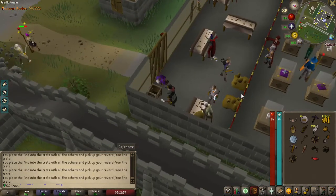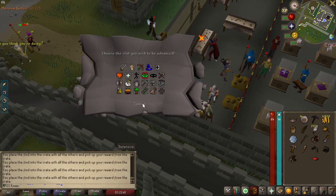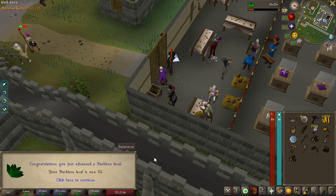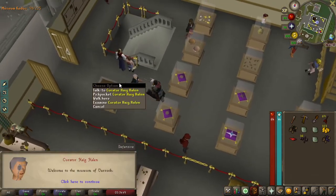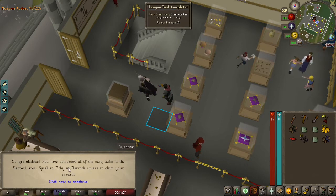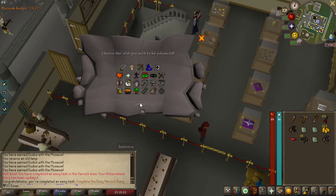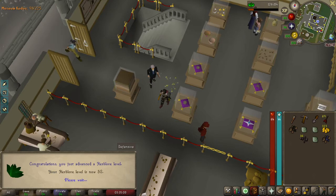We were doing the kudos and we got an antique lamp. Using it on herblore — 6,000 XP, not bad. 51 herblore. Once we talk to the curator, did we complete the task? Yes — all of the easy diary. We also have another lamp here, once again herblore. 12,000 for that one — that'll take us to 52.